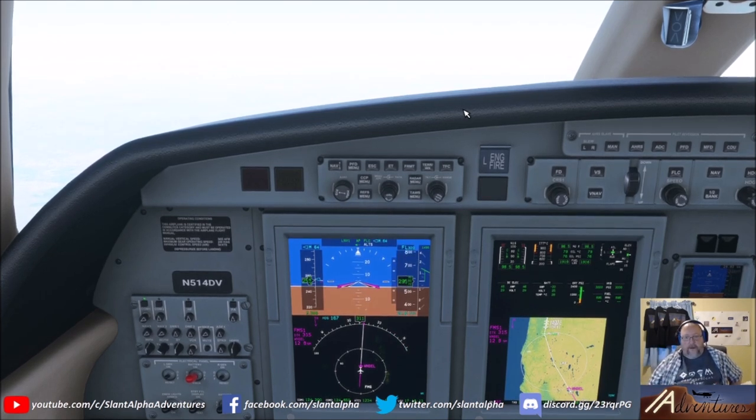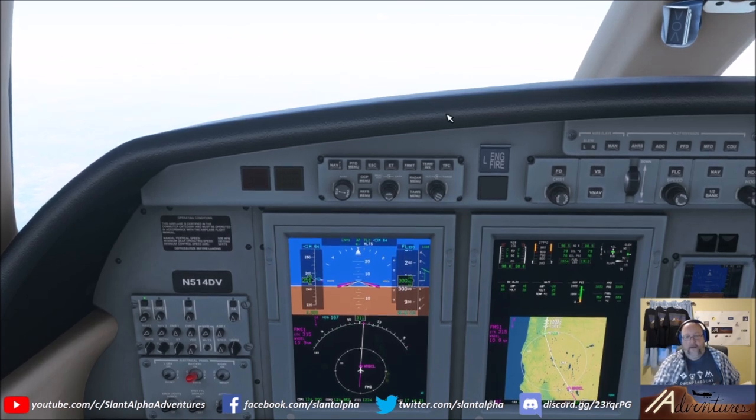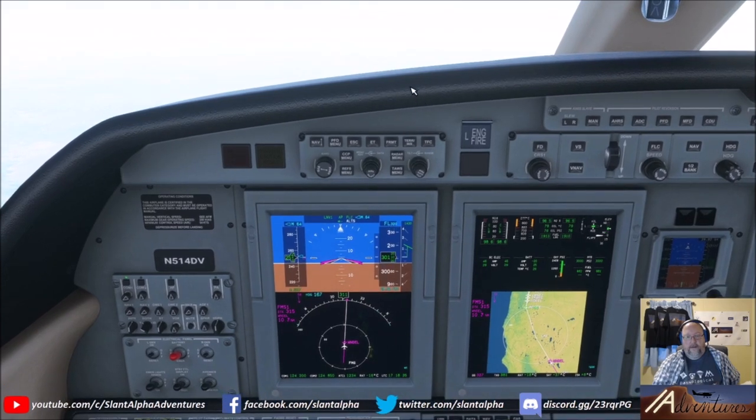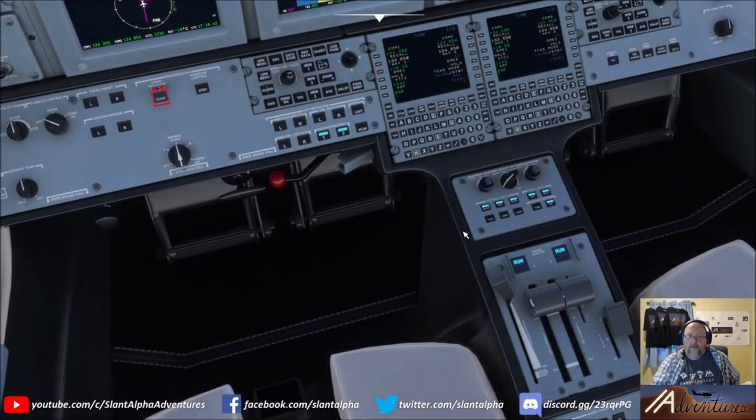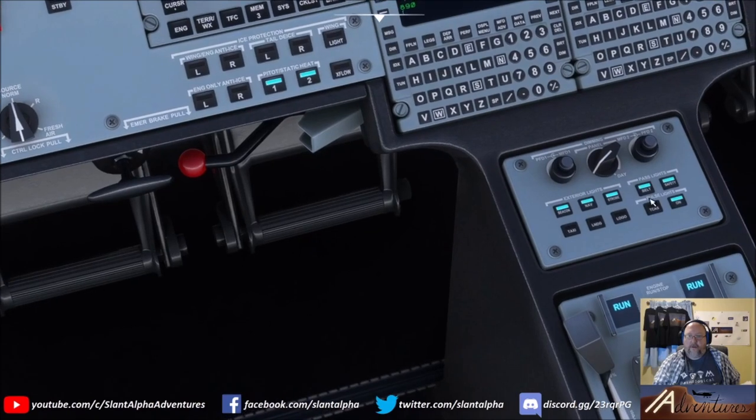Then there's a continuation page where Timbers continues down, and at Flowers you fork off depending on your arrival runway. The second continuation page tells you which fork to take depending on your landing runway. We're assuming 28 left or 28 right, so we know we're on the fork ending at ISACS.